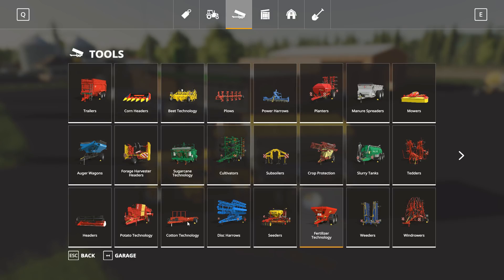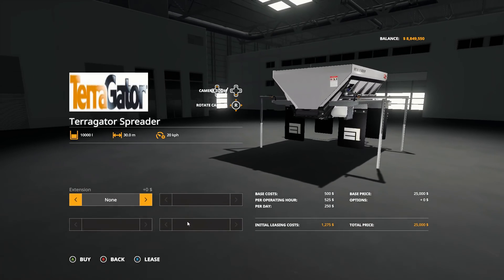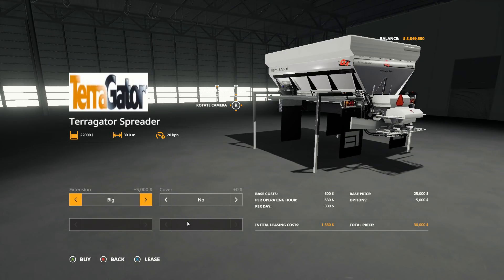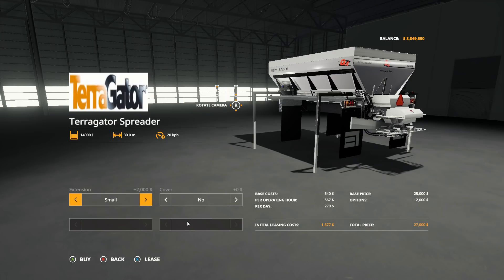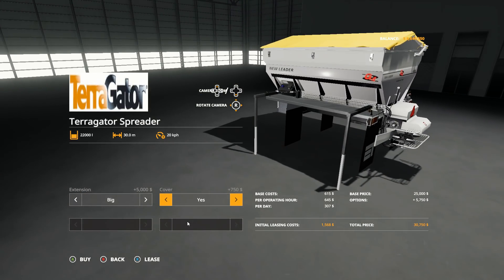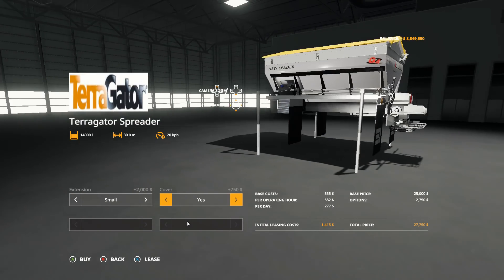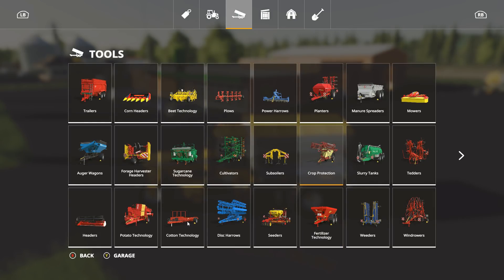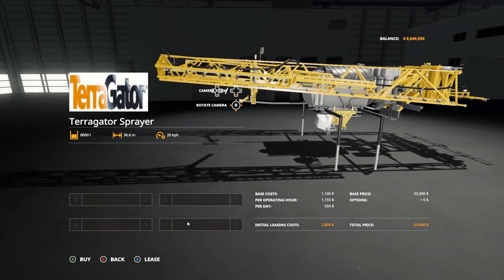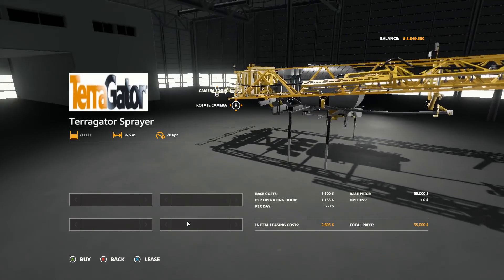The fertilizer spreader is in fertilizer technology and it's $25,000 to purchase. It does come with a couple of options: you can go with a small for an extra $2,000, or a big for $5,000 more. You get over 10,000 liters — up to 12,000 liters if you go with the big one. You can also add a cover for an additional $750, though that only goes on the small and big versions, not the base. For the liquid sprayer in crop protection, it's $55,000 — no options on this, but a nice sprayer. Total wingspan is 36.6 meters with an 8,000 liter tank.